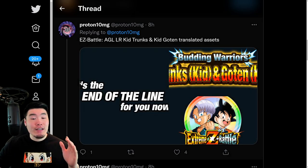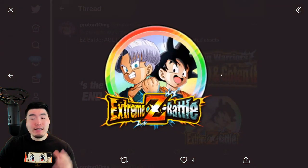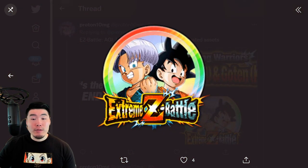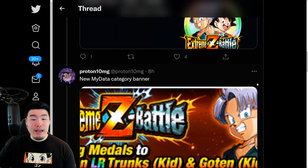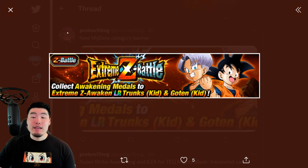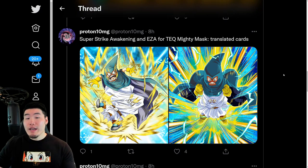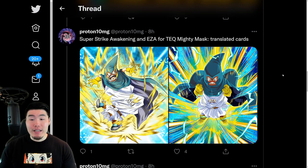As you can see, we have the Super Attack line for them. This is the event logo as well as the Extreme Z Battle medal. From there, we have a new My Data category banner, which is for the LR Goten and Trunks Extreme Z Battle event. And we also have the Dokken Awakening as well as the Extreme Z Awakening for the Super Strike event Tech Mighty Mask.